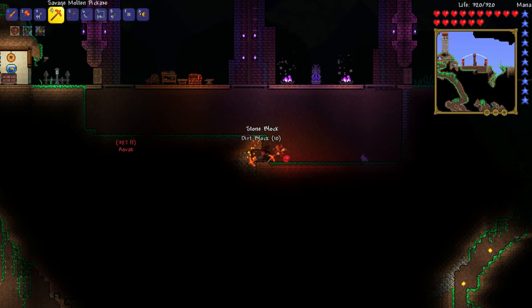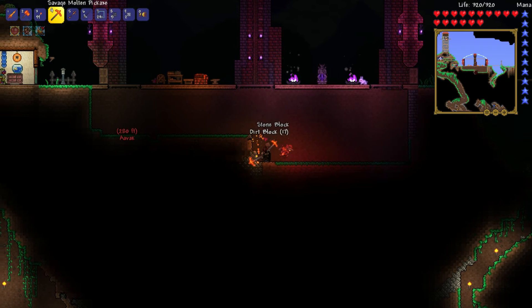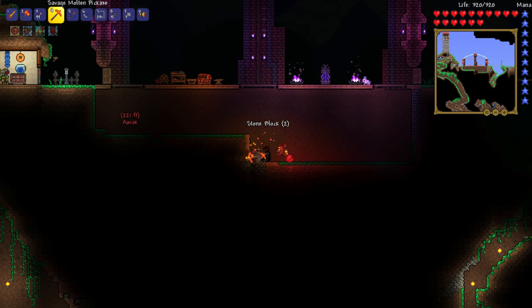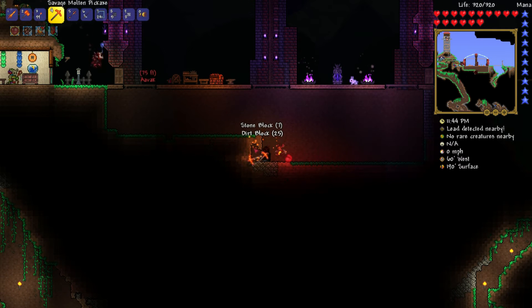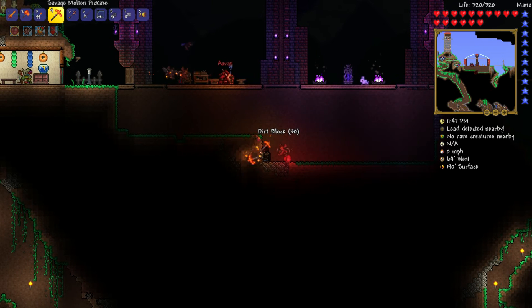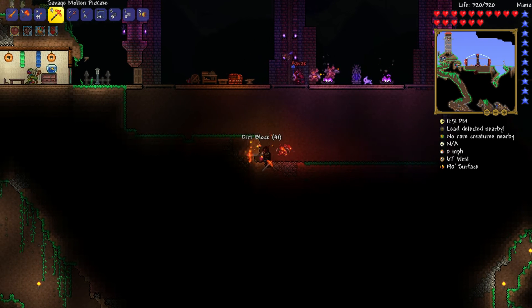Don't we have a living wood wand or like a leaf wand or something? I believe we do - you picked it up before. I've got the living wood wand. Someone in the comments suggested that using the living wood wand we could make those kinds of trees. I actually quite like that idea. And we have the leaf wand as well - that's for making the leaves on top of it, right? Yeah, indeed.